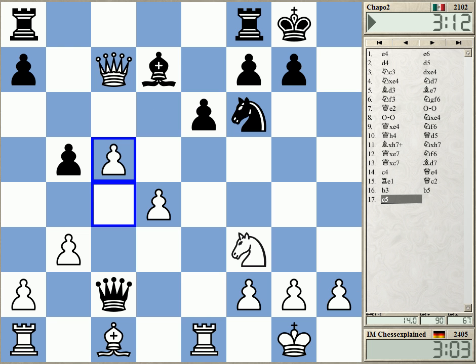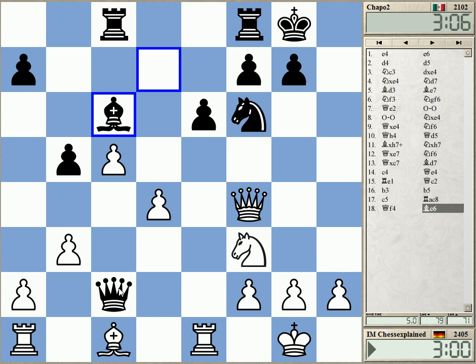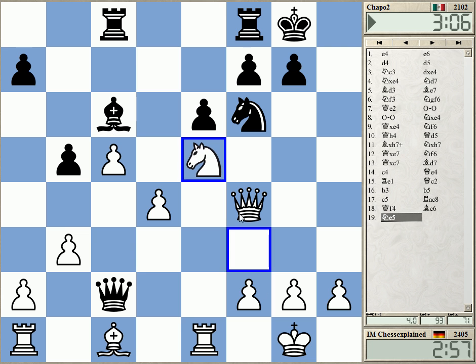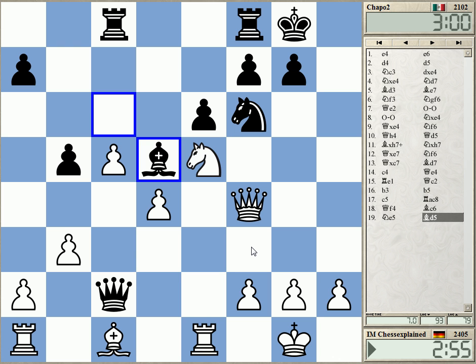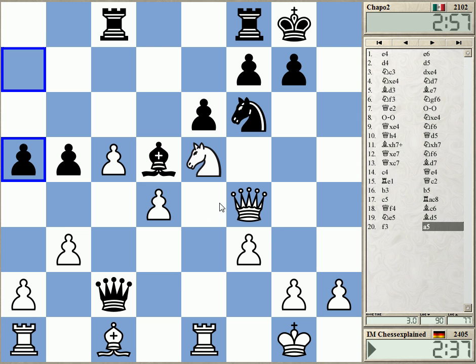I'm not too far behind on the clock. I try to play queen d2 — get the queen out. Queen d2... it's not really helping much, this move. I have queen d2 and I take e4 under control.